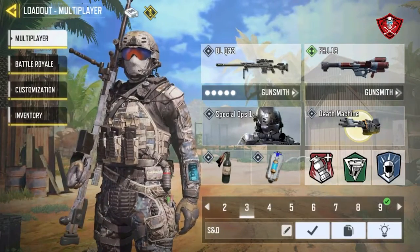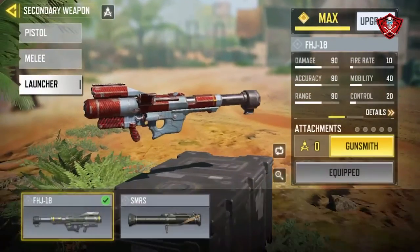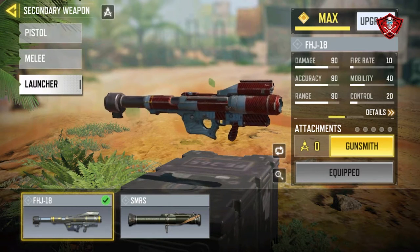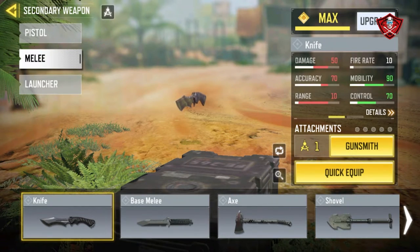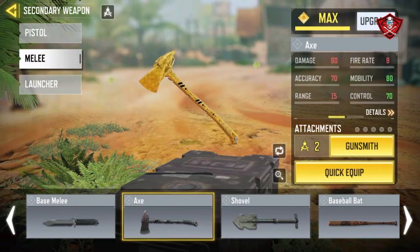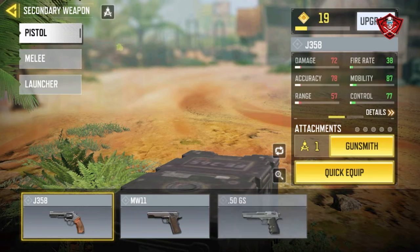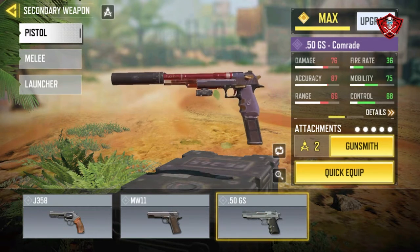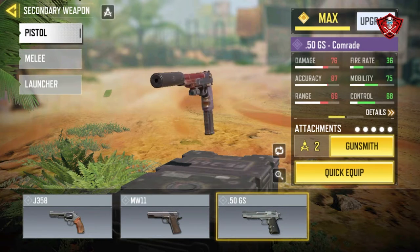Additionally, use the SMRS or FHJ launcher if you want to destroy things. For melee, the knife and other melee weapons are counter strike options. For backup pistols, the .50 GS is your best friend if you want to finish off enemies. Remember: switching to your pistol is faster than reloading.